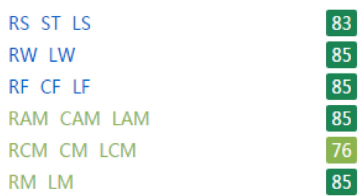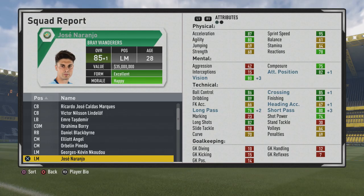Looking at the position calculations: 83 as a striker, 85 as a winger, 85 as a center forward, and 85 as a CAM. So he can be effective as a CAM, winger, center forward, or striker. He's a wonderful player with good pace and decent agility. Balance and stamina are a bit low, but he has 82 vision, 89 dribbling, 96 ball control, good crossing at 85, 91 finishing, 80 short passing, and decent long shots and shot power. Definitely worth looking at — effective as a winger, striker, center forward, or wide midfielder. Thanks for tuning in!